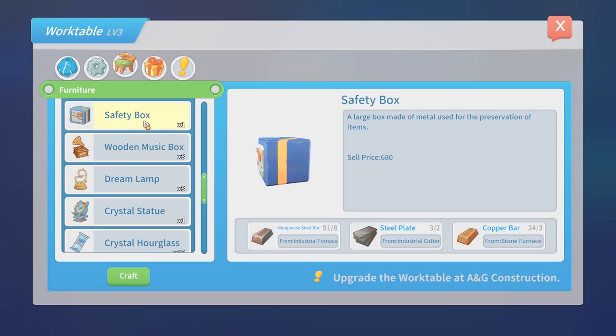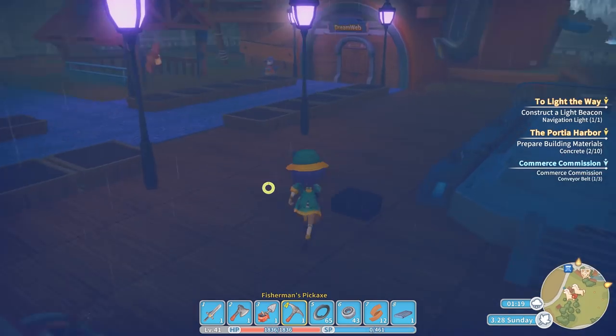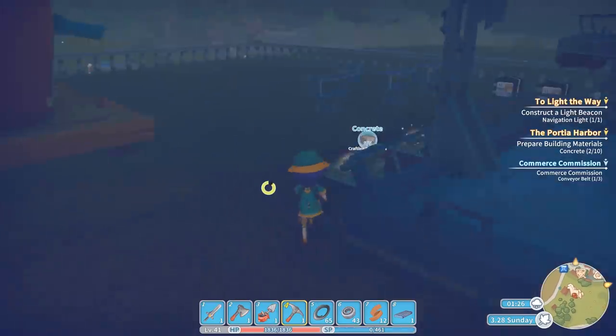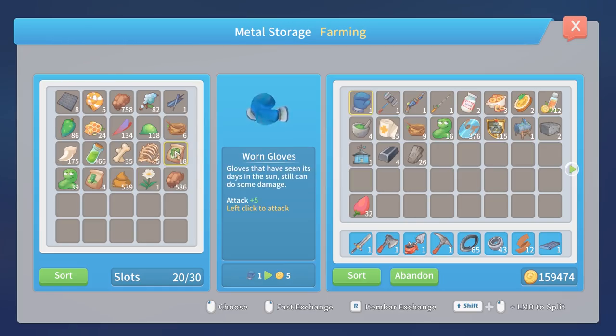I actually think safety boxes are one of the better things to sell. If I make a load of manganese steel bars and steel plates I could sell them for enough. That's what I'm going to do - safety boxes it is. I'm going to have to make loads and loads of iron, so that'll be needed tomorrow. It's one in the morning. Actually, one last thing - I thought I wouldn't be able to use my time without any stamina. How wrong was I!